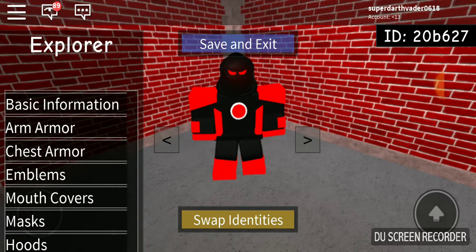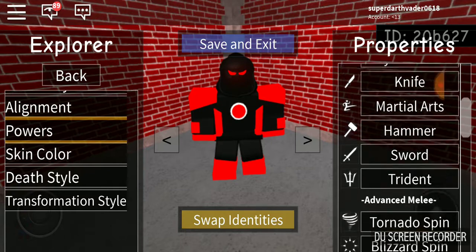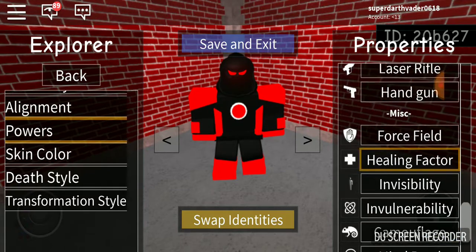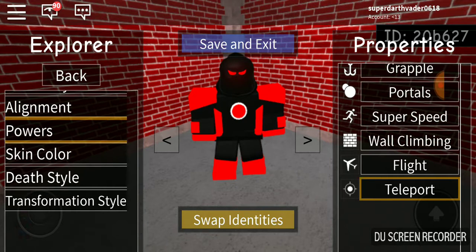I think that's pretty much it on him. Basic information and powers: he has claws, so make sure to add the claws. He has an inferno punch — make sure to add that. He also has a healing factor and teleportation.